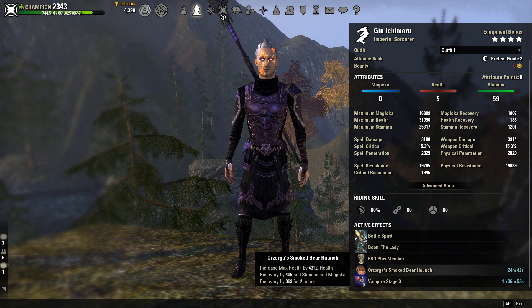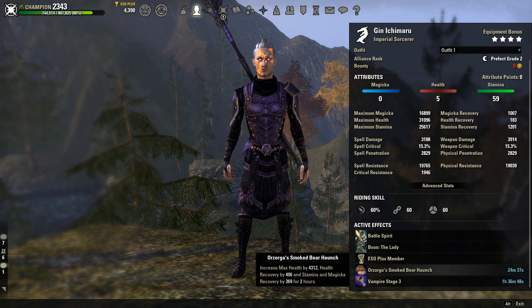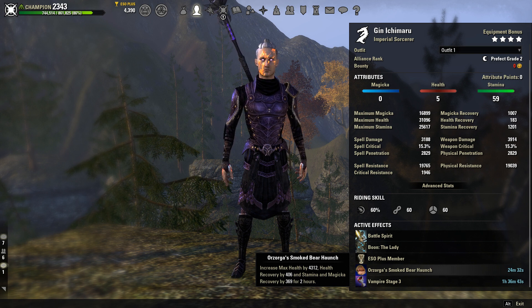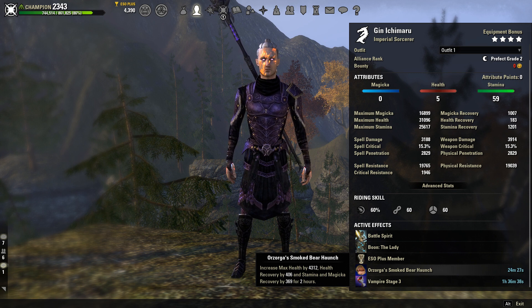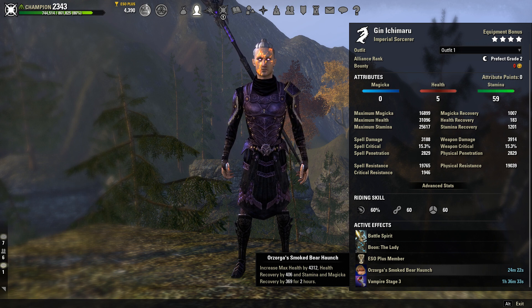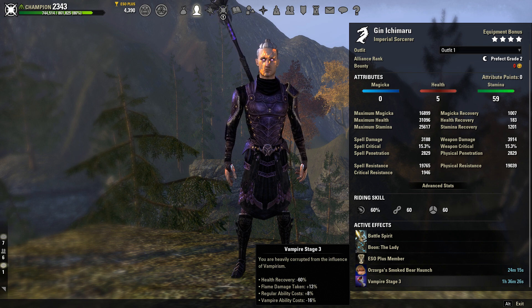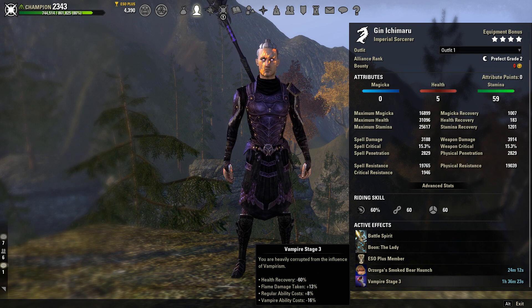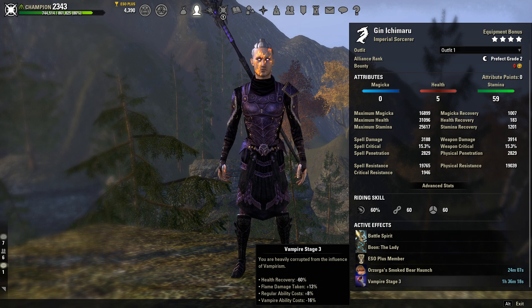For our food, we're going to be using Orzorga's Smoked Bear Haunch. This is going to help with our max health and our sustain — giving us max health of 4,300 and also increasing our stamina and magic recovery by 369, so that's pretty dope. If you can't afford this, just use the Jewels of Misrule food; it is just a little bit less max health and it is so much cheaper. And then as always, Vampire Stage 3 — that undeath passive is absolutely massive. It's basically built-in Pariah, so the less health you have, the less damage you take. Please be Vampire Stage 3.